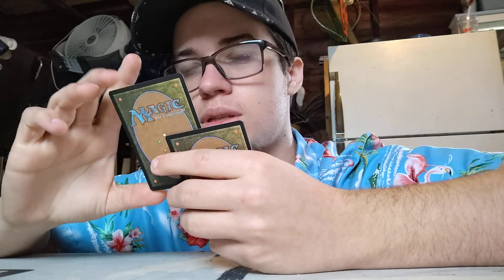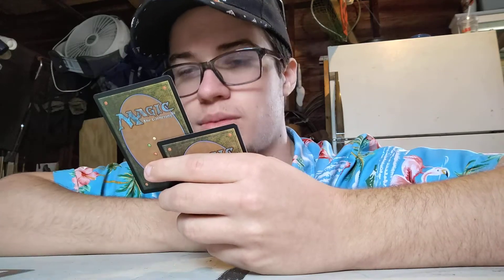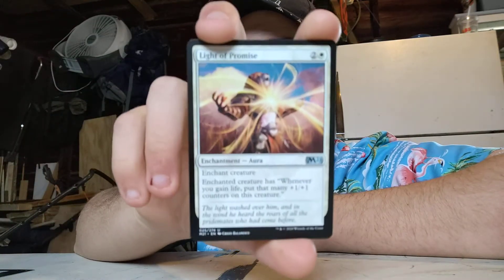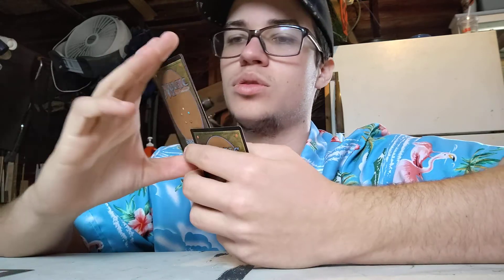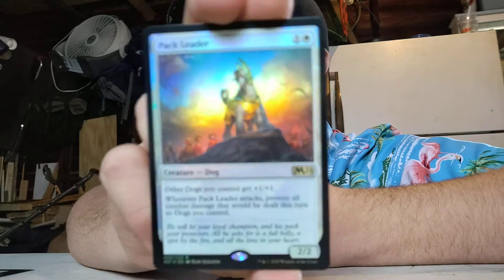Light of Promise. Two colorless, one white. Enchantment — enchant creature. Whenever you gain life, put that many +1/+1 counters on the enchanted creature. Overall, great in Commander, especially if it has lifelink on it — put it down on your Commander. The specialty card I got is Pack Leader. One colorless, one white. Creature Dog. Other dogs you control get plus one, plus one. When Pack Leader attacks, prevent all combat damage that would be dealt to your dogs this turn. It's a 2/2. Beautiful card. I love dogs. I want to build a dog deck.